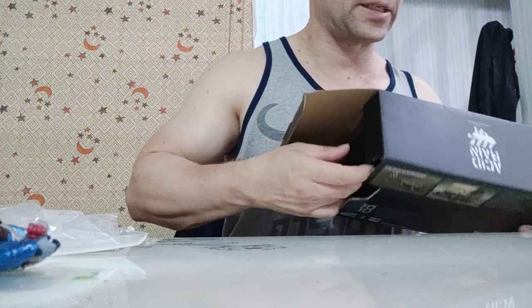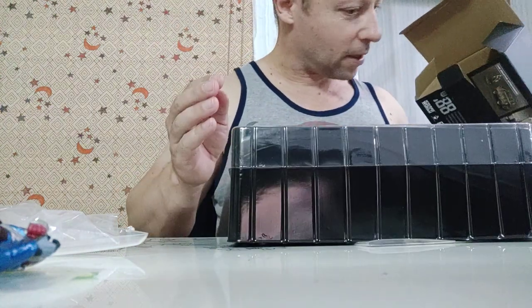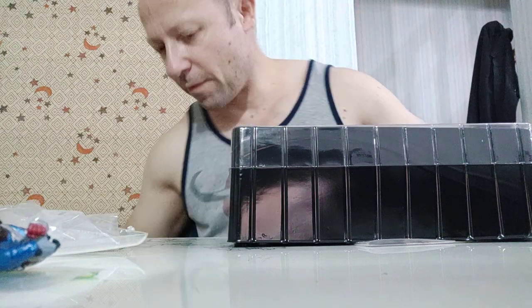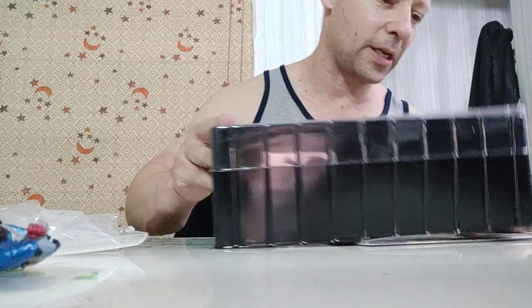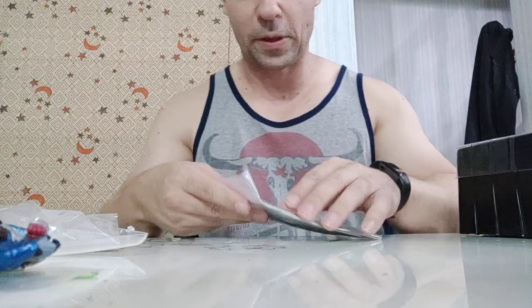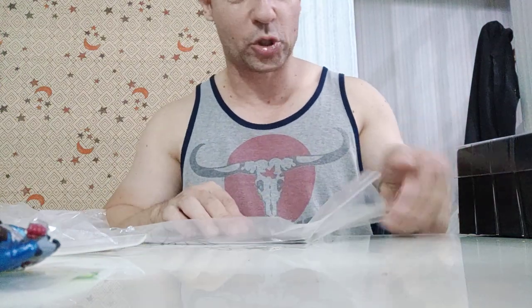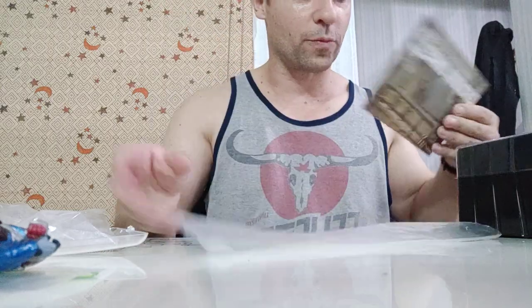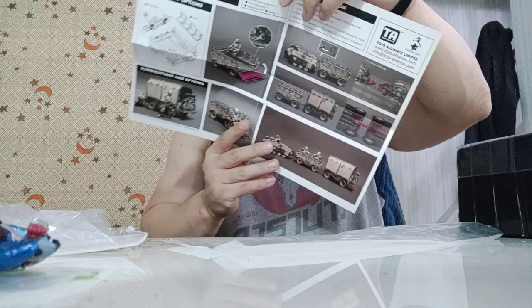As usual, it's the plastic casing — nothing else inside the box here. However, underneath I can see this. Normally this would be a big poster of the artwork you saw in the box, with instructions on the back. Let's double confirm that. Yeah, lovely artwork there. I really like that a lot.